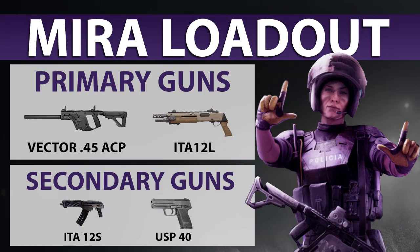Her loadout also reinforces the idea of her being a defender. As primary guns she has a Vector 45 ACP — a fast and light weapon, which defenders usually carry. She also has a shotgun, the ITA-12L. As secondary weapons, Mira is equipped with an ITA-12S and a USP-40 pistol.